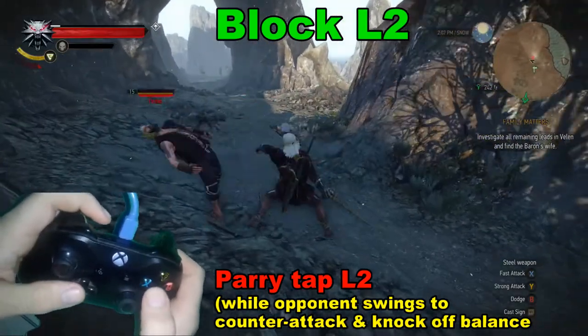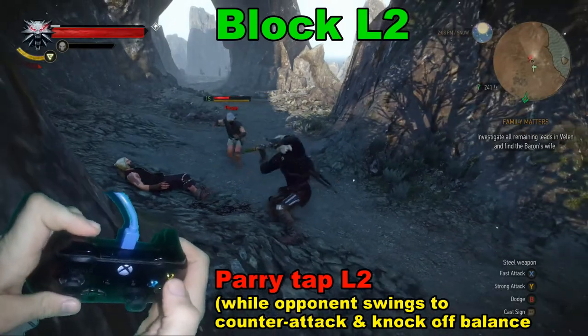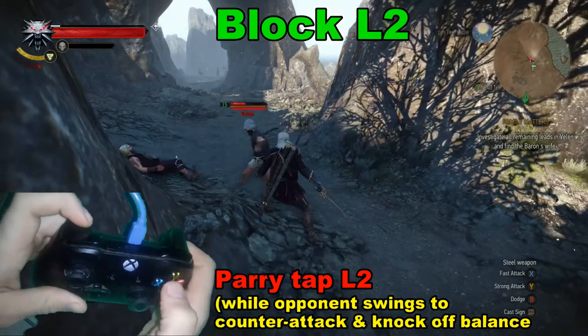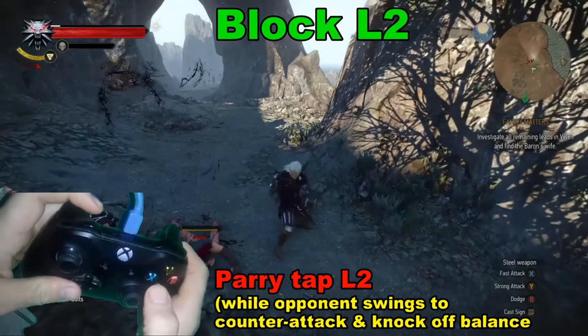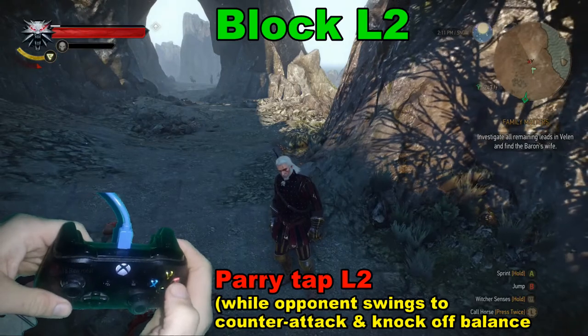So to reemphasize: blocking involves holding the left trigger, and parry involves hitting it right before they attack you. Then you can use it as a counter attack, and that's it.